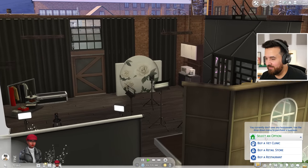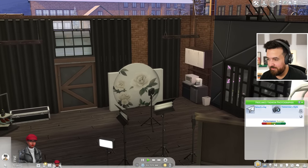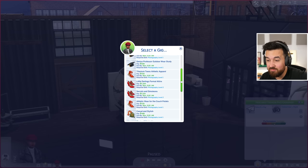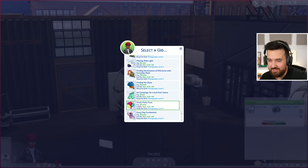We need to get another gig for sure because we don't have any money now. We do have a level five gig — $8,800 finding the style — or we could do the goofy party pose. It doesn't pay as much but it's different. Let's do the goofy party pose. A shadowy fashionista says you'll get more likes if you post a photo to your fashion Simsagram of a sim in a goofy pose wearing a party outfit.